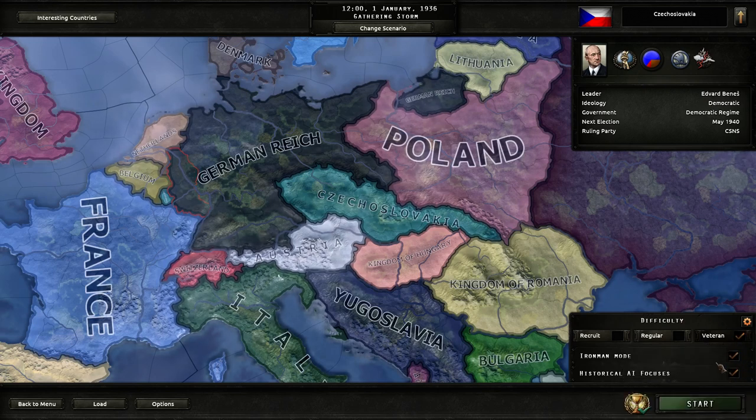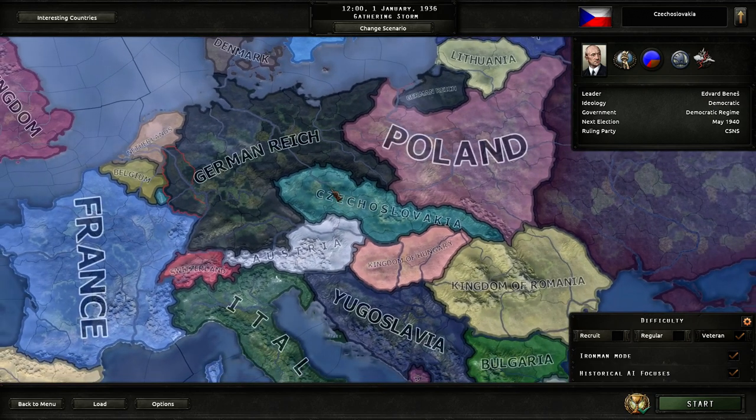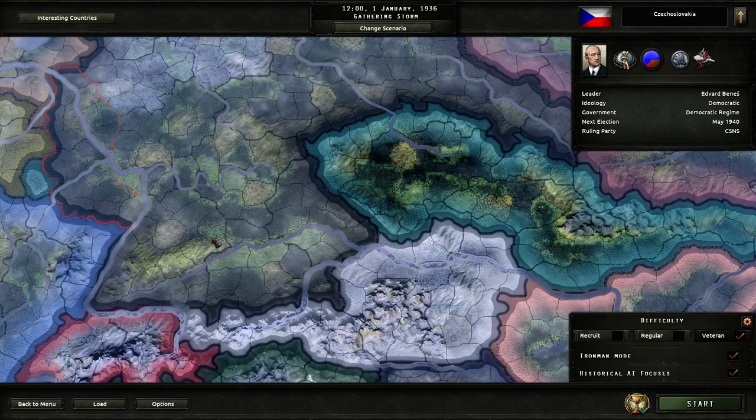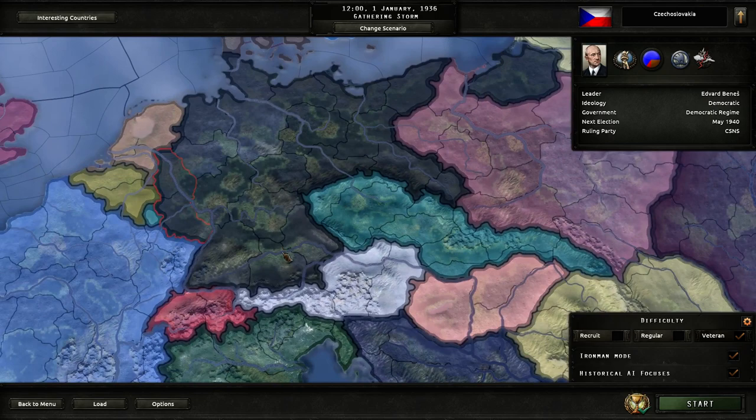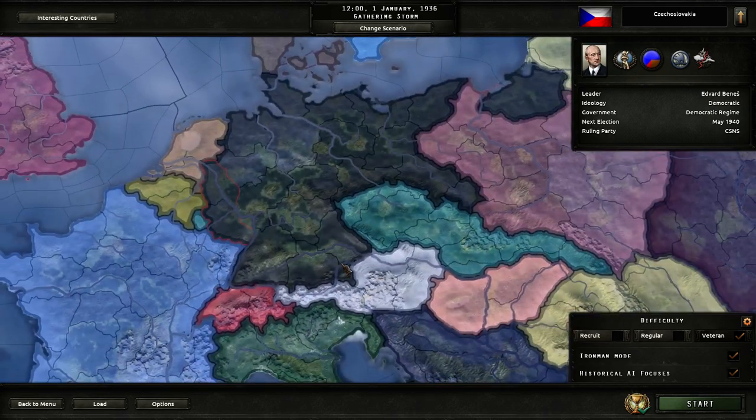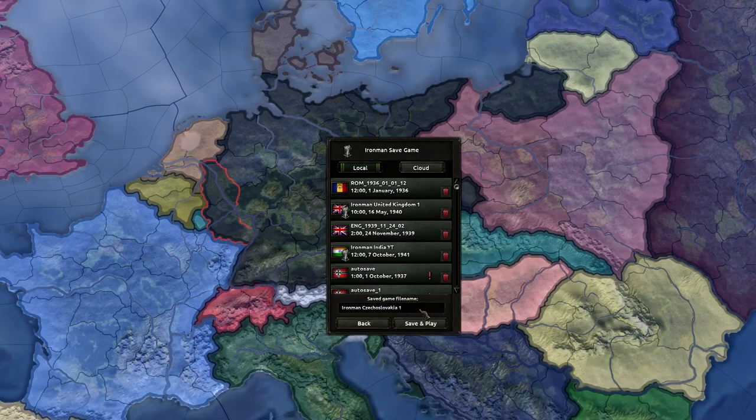We are going to play on veteran Ironman mode. Because there is an achievement we are going to go for, called Munich Disagreement. The Munich Agreement was the event that resulted in Czechoslovakia giving up Sudetenland, when France and the United Kingdom gave up on them. The achievement requires you to occupy Munich while at war with Germany. So, we will attempt to do that if we happen to survive. Alright, let's go for it.